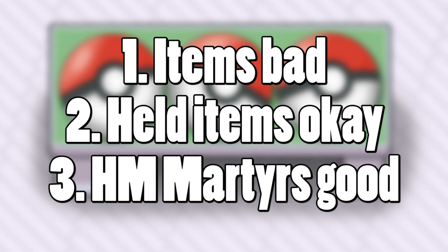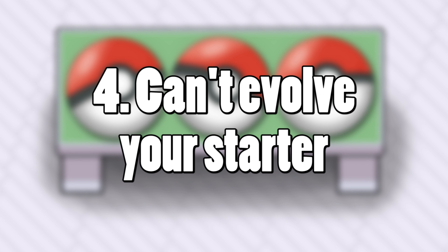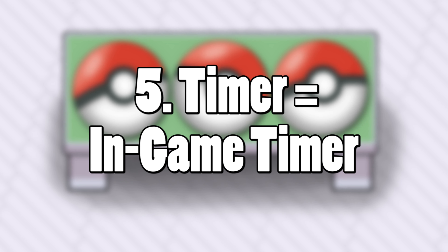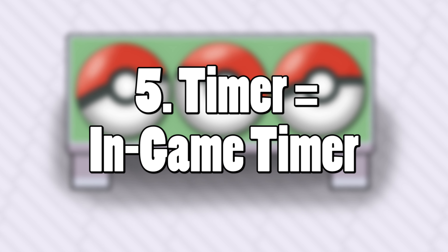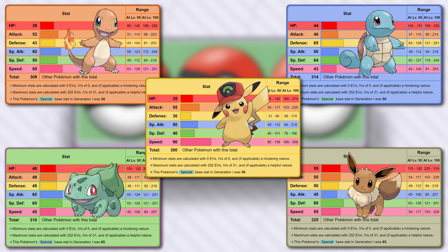Now, the rules — you know the normal stuff, so here you go. Moreover, we must keep the first form of our respective starters, so no evolving is allowed. As for the timer, the group decided on an in-game timer. This way, we can just focus on winning rather than training, since we are using weaker Pokemon.